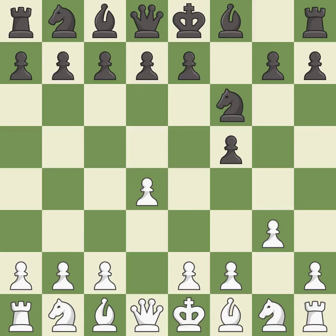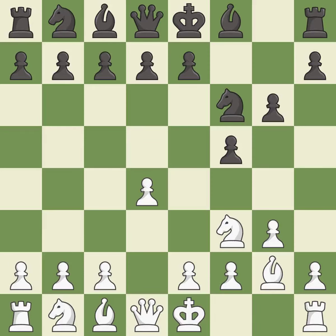NF6 develops the knight and controls the e4 square. BG2 puts the bishop on the long diagonal in a move called a fianchetto. G6 prepares to fianchetto the dark-squared bishop to G7, where it will sit on the long diagonal. This activates a knight by developing it off of its starting square.